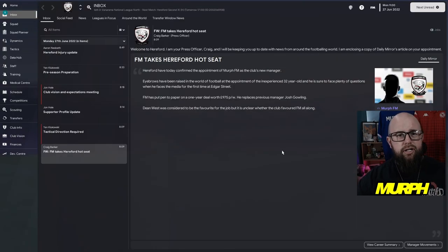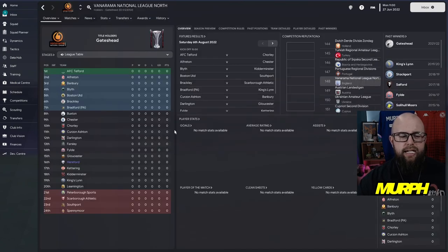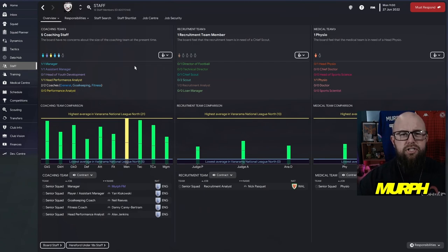It's day one in your new side. We're managing Hereford in the Vanarama National League North, a league of 24 teams all fighting for that top spot of automatic promotion while the rest get playoffs. One of my early go-tos is always going to your staff and seeing if you're spending a lot of money on staff you don't really need at this level. You have one assistant manager, one head performance analyst, two coaches, and one physio — not a lot to get rid of and save money on.